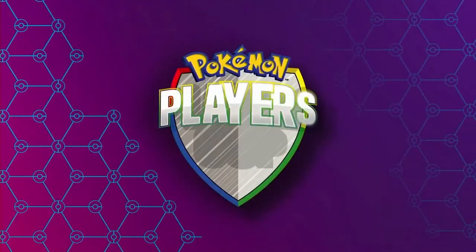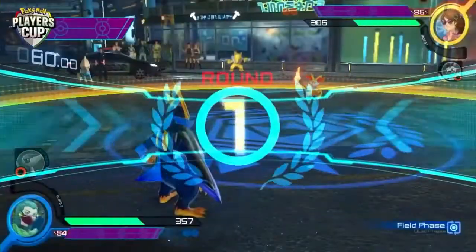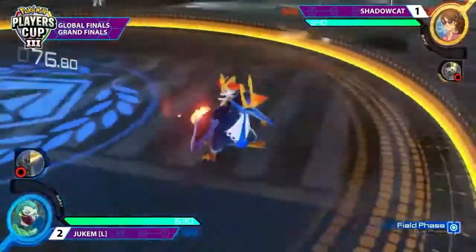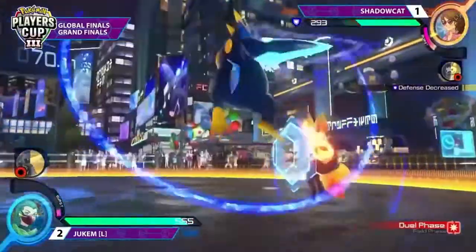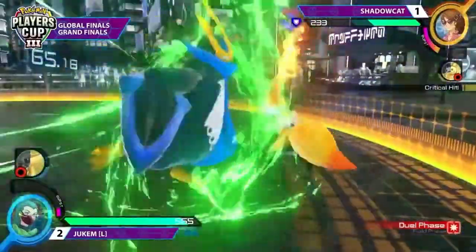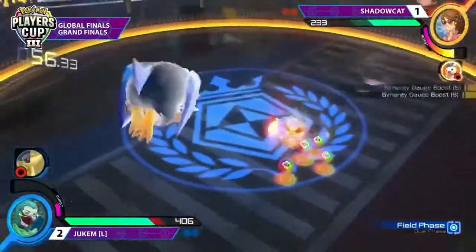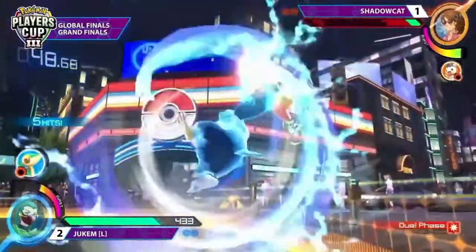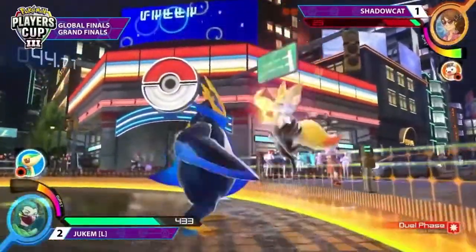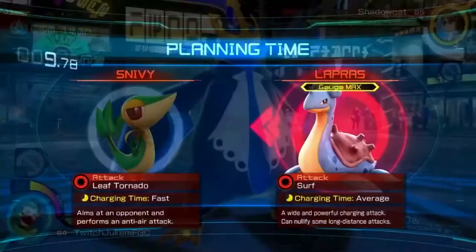I truly thought that went the other way — I need like an instant replay. I thought the Psybeam hit and that Jukum lost. But it looked like maybe just the jump Y hit right before the Psybeam and was just barely able to get the KO in time. That was so close — literally down to one hit, both of them had projectiles out, down to the final second. Jukum just doing such a good job playing the role of the aggressor, staying active and getting in, not letting Shadowcat's sidewise deter him. Shadowcat though with a really nice grab, finding an opening.